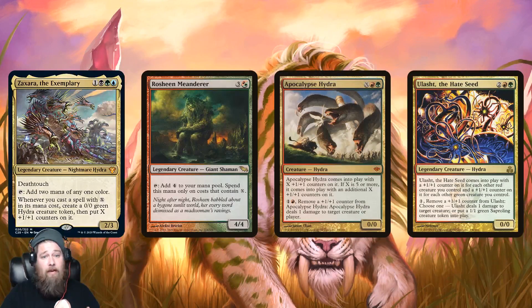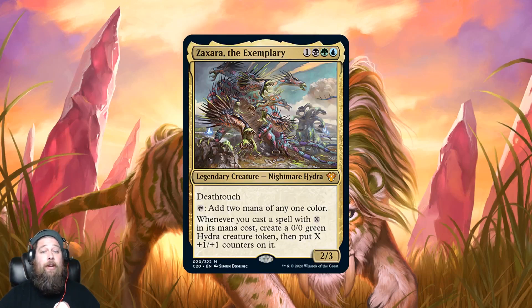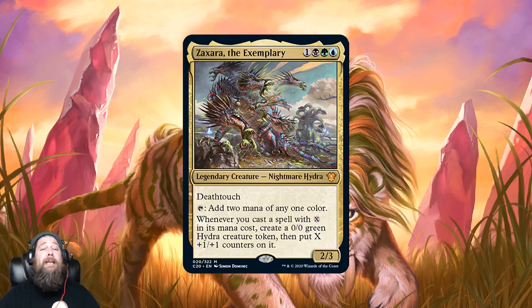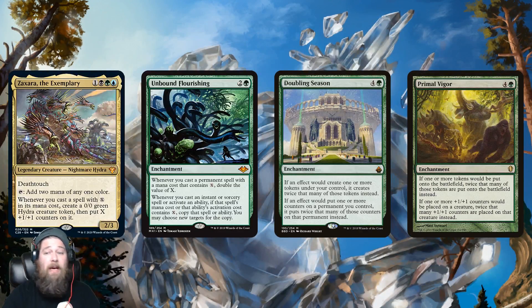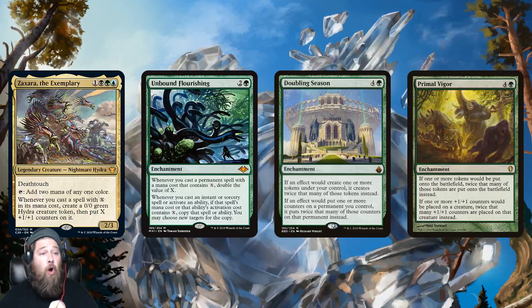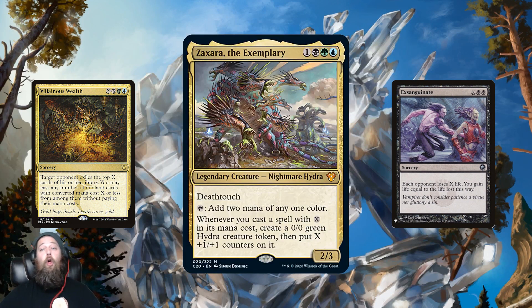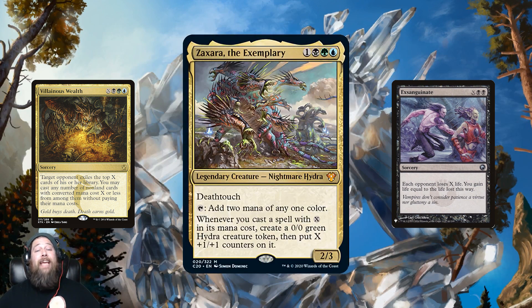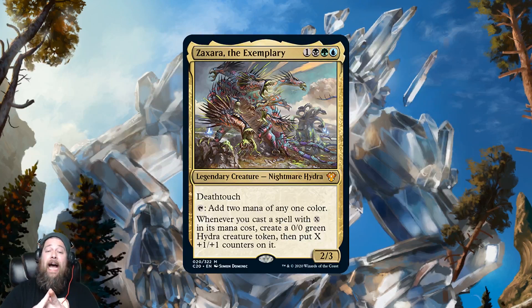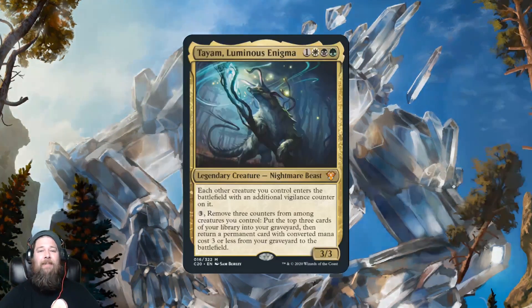Since Zaxara doesn't include red, you miss out on some powerful hydra support like Rosheen Meanderer, which taps to add four mana for X spells — you can't play that in your Zaxara deck. You also don't get Apocalypse Hydra or Ulasht, the Hate Seed. Where Zaxara really shines is as an X-spell commander. If you're going that route, you get Doubling Season, Unbound Flourishing, and Primal Vigor to make your X spells even bigger. You play Villainous Wealth, Exsanguinate, any big X spells — use Zaxara to make a bunch of mana, make big hydra tokens, and go to town. Really unique commander.